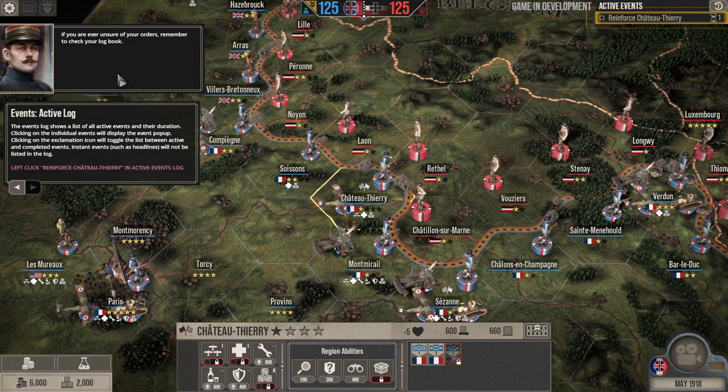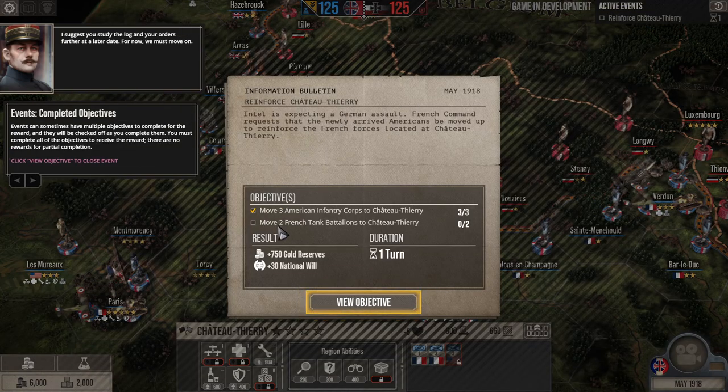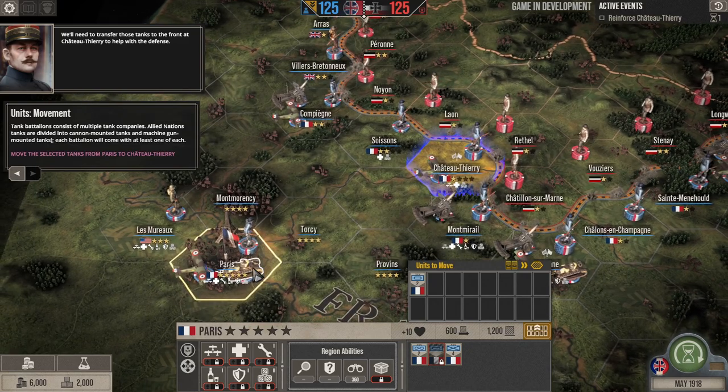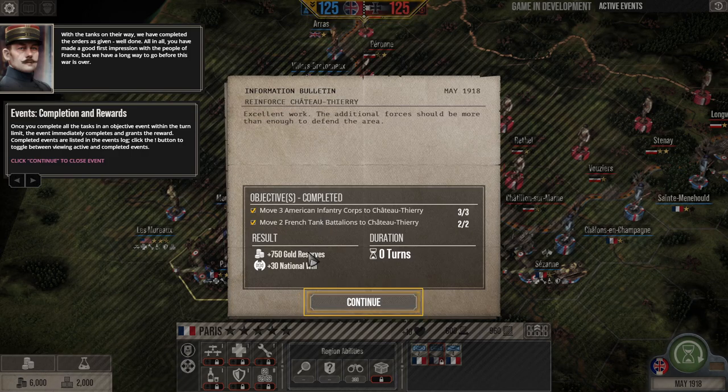If you're ever unsure of your orders, check your logbook. We need two French tank battalions — and away we go. Excellent work. We got 750 gold and 30 national will for completing the objective.